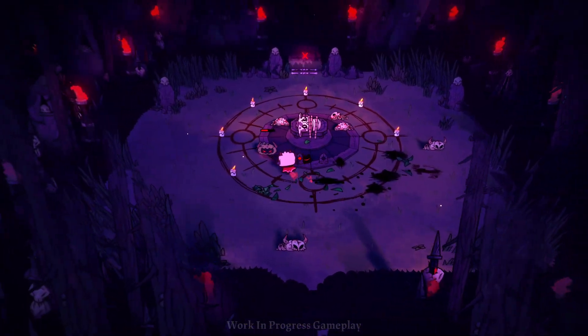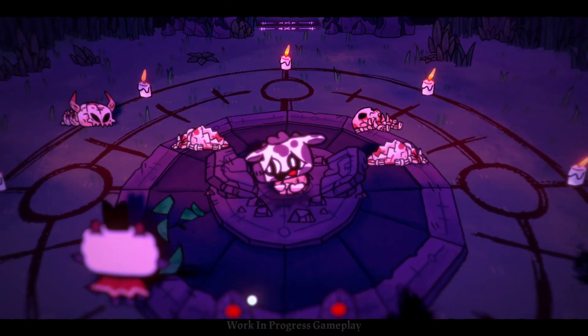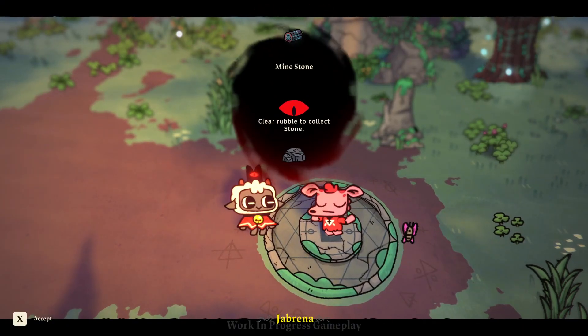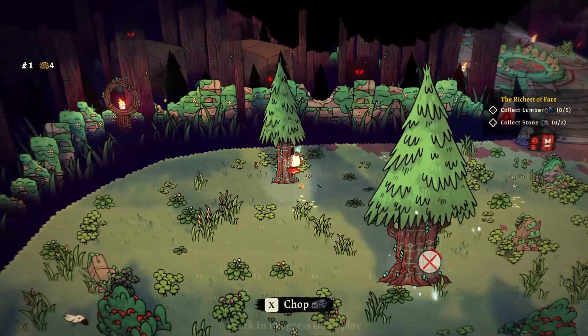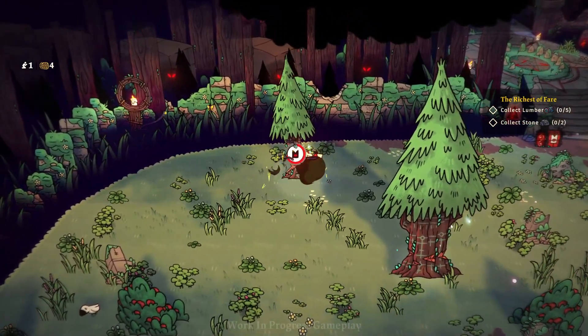What you need to do is save or rescue that follower and then recruit them. Once you have recruited them, you head back to your base. Once you're at your base, you can set your follower to either chop trees or mine stones, so there is resource gathering in the game as well. You can also do the work yourself, which speeds up the process a lot.